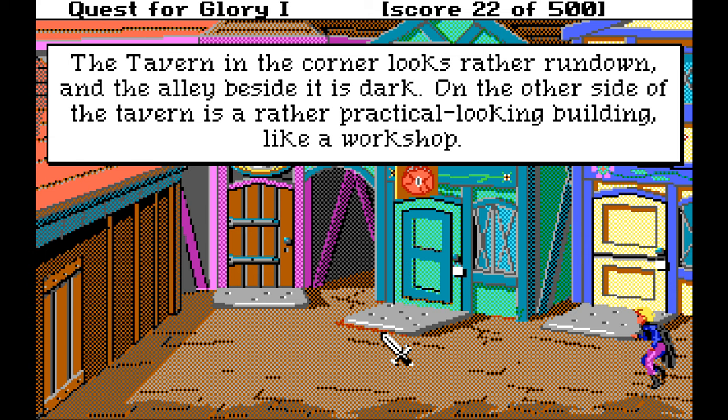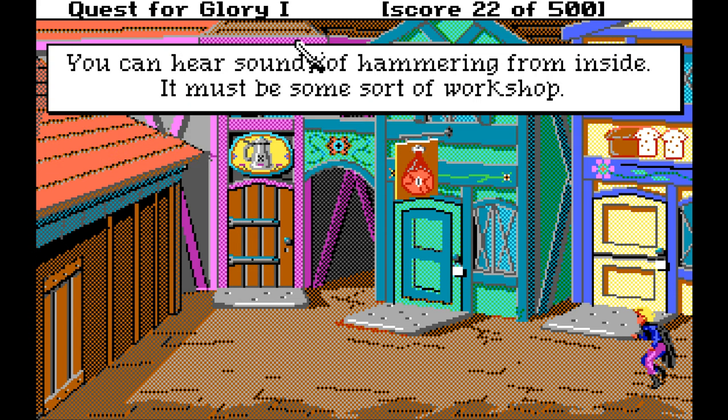If anyone in the video comments knows — because you can't Google it; if you Google 'Quest for Glory workshop' you don't get results for this building — if there is an Easter egg involving this building that I've gone my entire life not being able to figure out, please tell me in the comments. Otherwise, as far as I know, this cannot be entered. And it messes with your head too, because it says you can hear sounds of hammering from inside — it must be some sort of workshop. So there's somebody inside it. Why can't I interact with them? That's always bugged me.